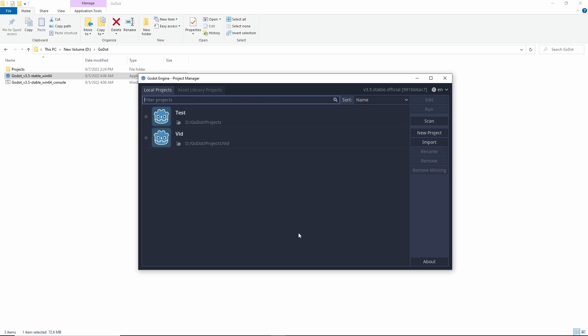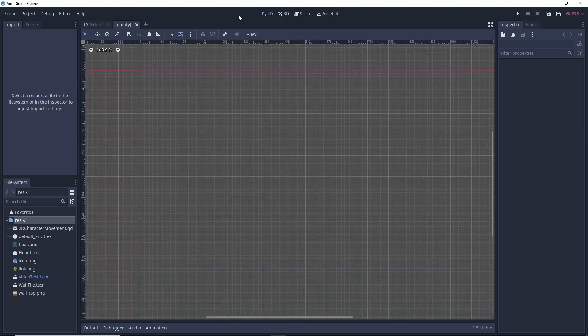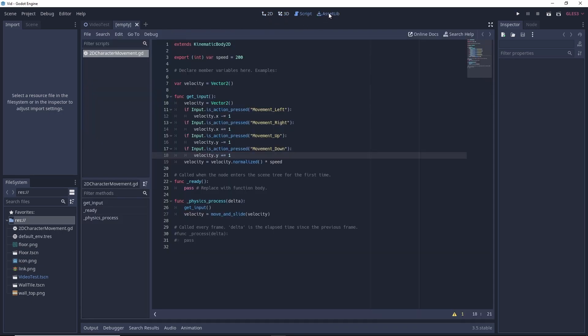Once you open the engine, all you need to do is create a new project and you can jump right into creating. Those familiar with other engines will notice the game area in the middle, the inspector area on the right, and the object area on the left-hand side. Because the Gato Engine has a 2D and 3D engine, you can switch between them at the top menu, open up the script editor, or download assets from the community.